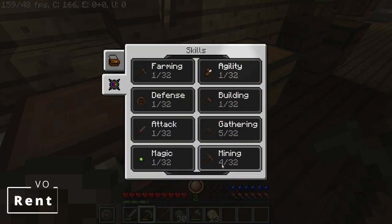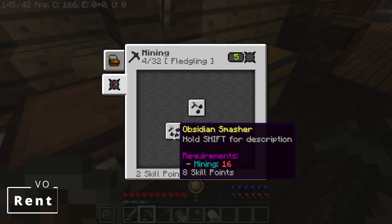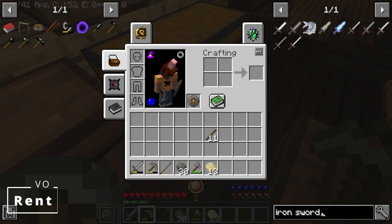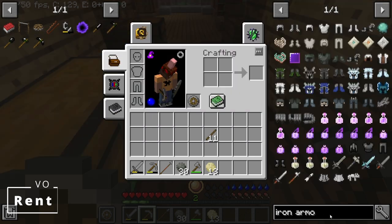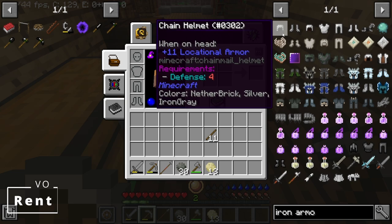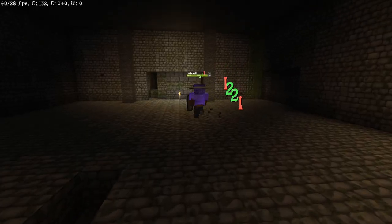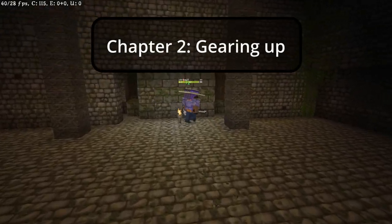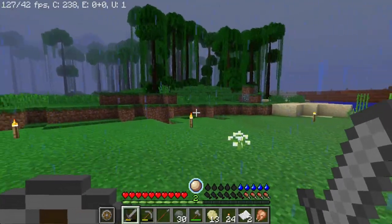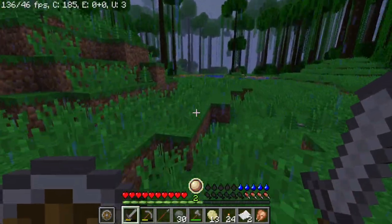I thought the experience you needed to put in was still just levels, so I was a little confused when I couldn't use an iron pickaxe. Realizing we needed more skill levels, we started to prepare and think about how we're going to get those levels — probably from adventuring out into the world. Chainmail only required four levels so it was the easiest to go for. With a goal in mind, it was time to gear up for the long journey ahead.